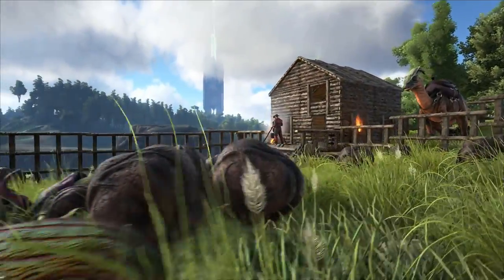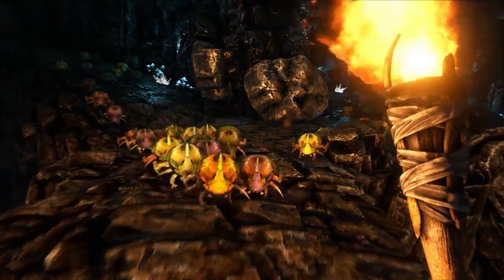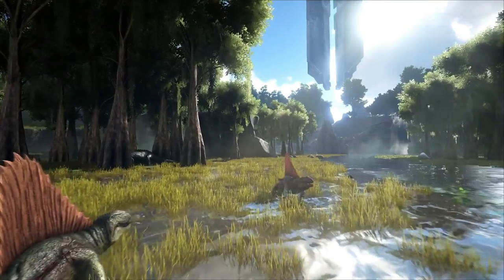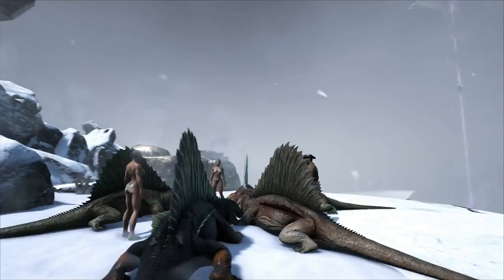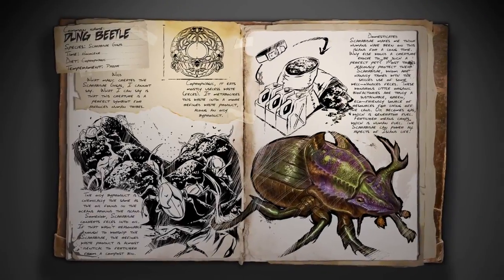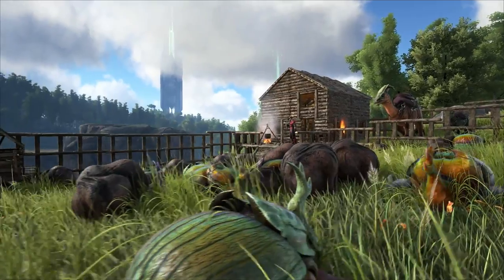But I'm more excited about the Dung Beetle. Not only will he be a really good tame to have, because he can turn all your poop into fertilizer and oil without you doing much, he will have all these different colors of shells by the look of things. So I'll definitely have quite an assortment of them — it's going to be really cool to have. And yeah, I'm excited for a Beetle.